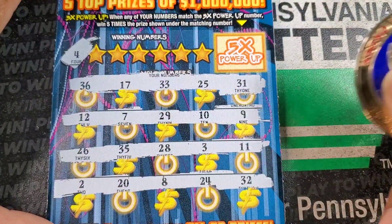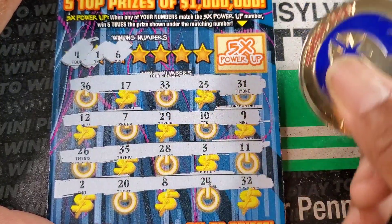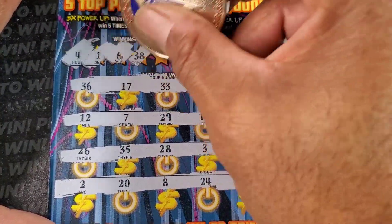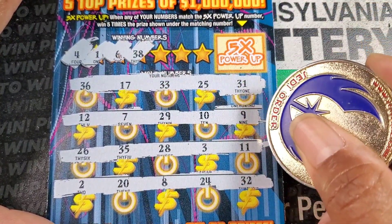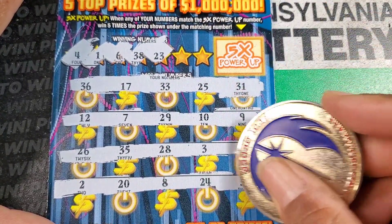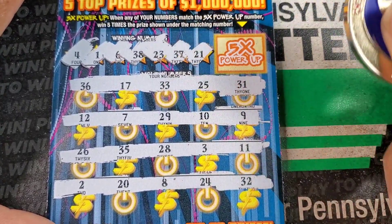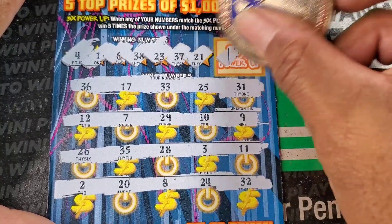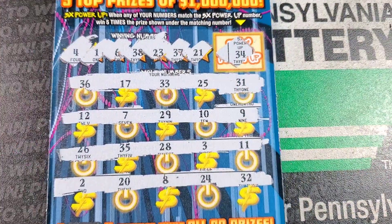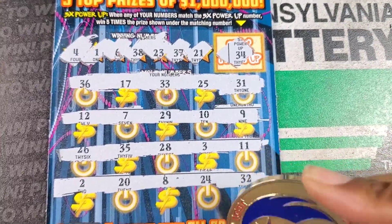Let's see. 4, nope, just got the 24. Single 1, we have 11. 6, no 6. 38, we have 28. 23. No. 37 and 21. Power up number 34 — we got 24. We need another one of those bad.